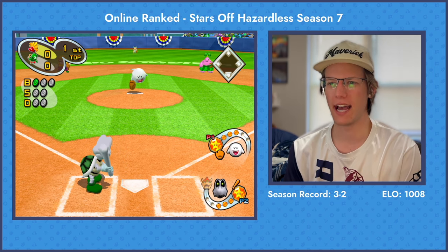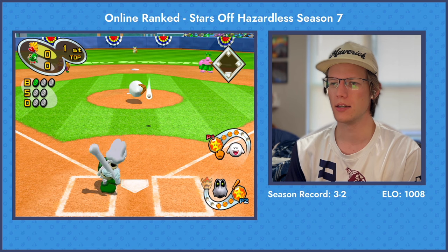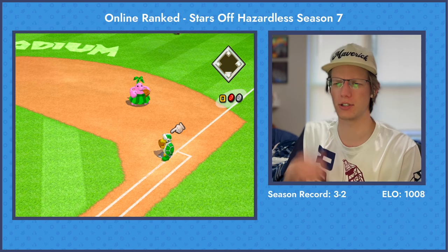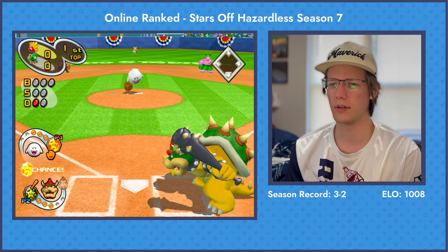We've played a lot of Hazardless at Mario Stadium this season. That Dry Bones hit going in the ground, starting things off on defense here. Graft went pretty normal, got second pick, went PD.